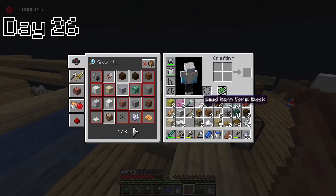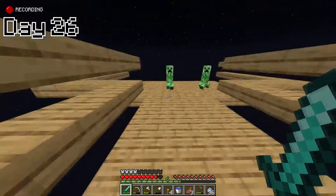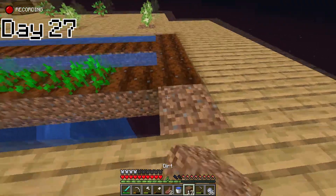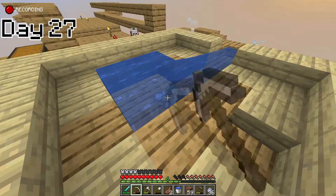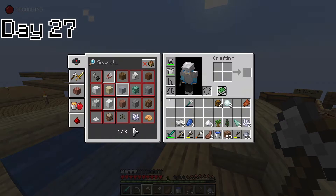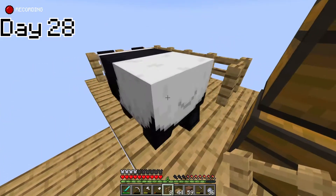I also realized that creepers were spawning on my map because I did not have torches. So I got some torches, went to the creepers, and tried to kill them, but instead of killing them it blew up my island and I had to rebuild. After rebuilding I worked on my farm a bit, expanded it so I could get more crops, and just went back to mining. I got ocelots, then I got a panda which was not bad, and then I put it into a cage to start my zoo - I mean, an entertaining zoo.